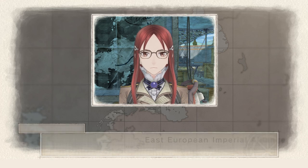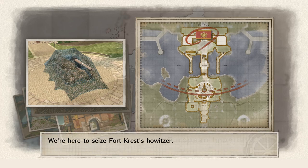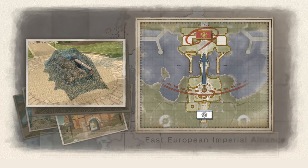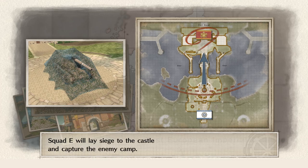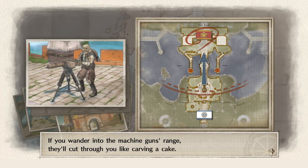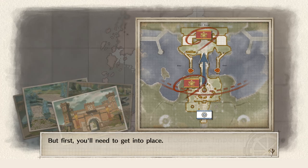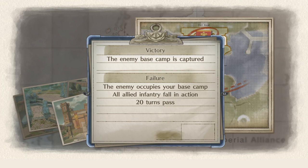Here are your orders. We're here to seize Fort Crest's Howitzer. Squad E will lay siege to the castle and capture the enemy camp. However, turrets are guarding the entrance — if you wander into the machine gun's range, they'll cut through you like carving a cake. Concentrate on gaining a foothold instead; the plaza out front will do. But first, you need to get into place. Position units on the battlefield to do so. Victory conditions: the enemy base camp is captured. Failure: the enemy occupies your base camp, all allied infantry fall in action, or 20 turns pass.